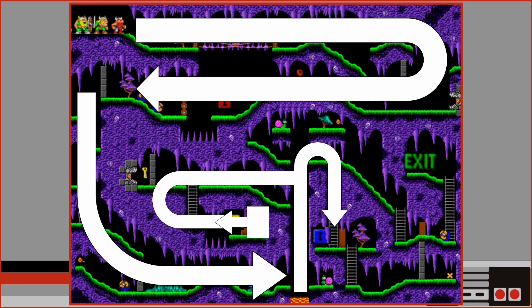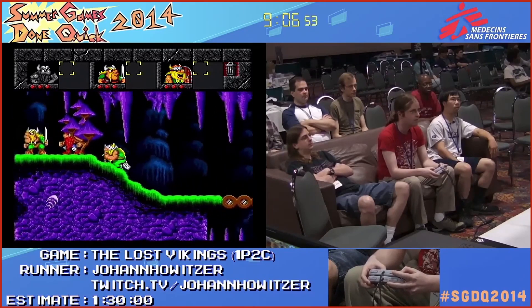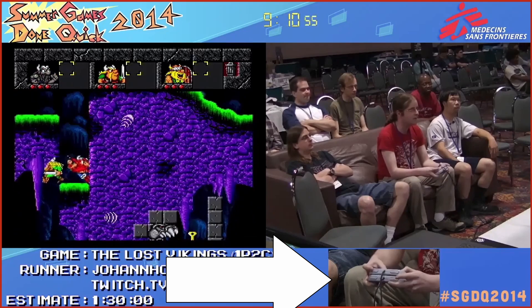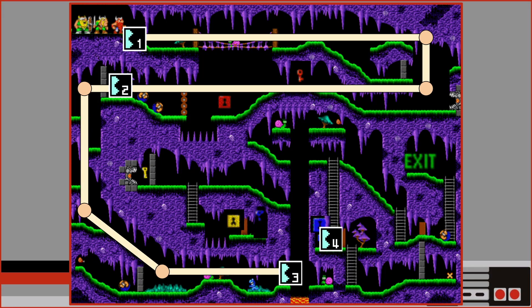The second problem is that the level is the same every time you play it. The courses are designed with one solution in mind. I checked some speedruns to see if there were any shortcuts intended by the developers, but there were only skips and exploits discovered by players. My favorite is a run at Summer Games Done Quick where the runner is playing two-player mode with two controllers velcroed together so that he can control two Vikings at the same time.